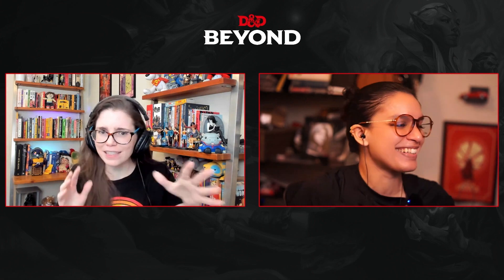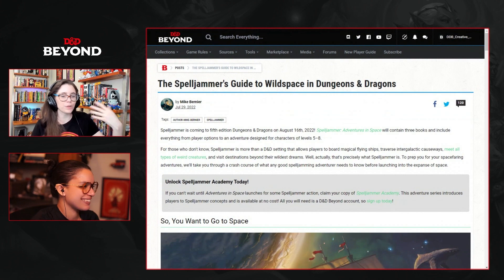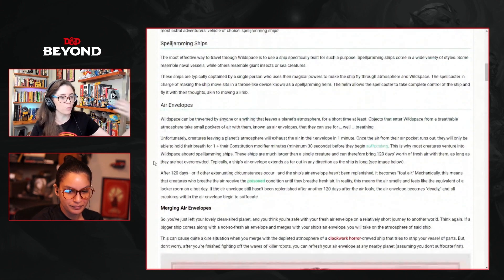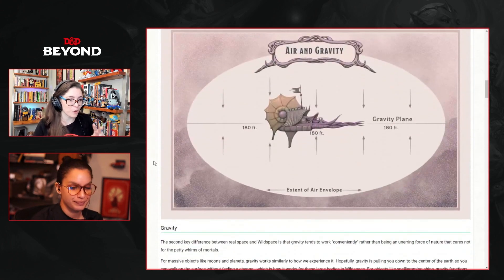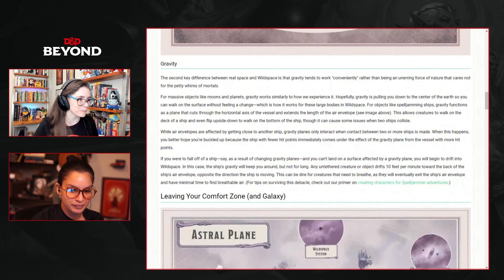This is a lot of the stuff I was hoping we would hit. Let's start with some of these basics on Wild Space and the Astral Sea. Folks who've been following along with the wonderful articles led by my colleague Michael Galvis on dndbeyond.com will already know some of this info. I'm going to pull up the Spelljammer's Guide to Wild Space in Dungeons and Dragons, which introduces you to concepts like how your air is going to work and how your gravity is going to work — both of which have elements where one wins, triangle man style.